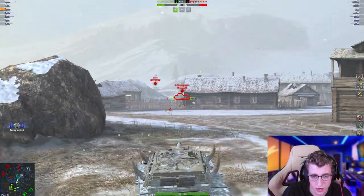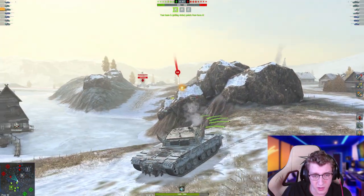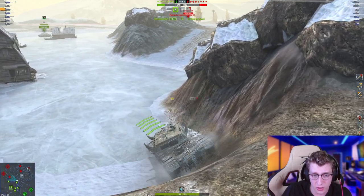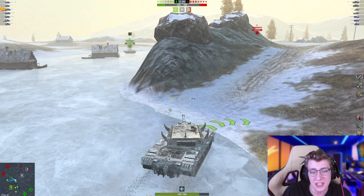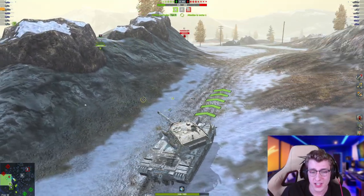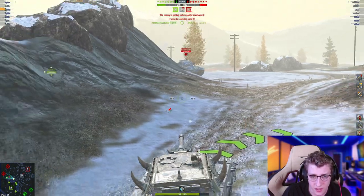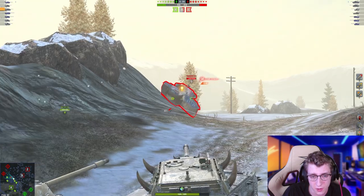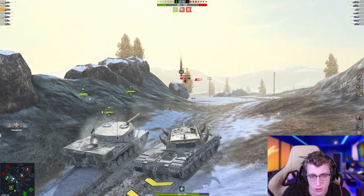We got a shot at the IS-2 — also missed. We got the Emil and finally connected a shot, but unfortunately the Centurion 7-1 is off to our side. Even though our entire team is over here, not a single one of them has decided to do anything about it. The good news is I'm a double shot — I'm going to sit here, wait for my first shell, then wait a little longer, and now we have both shells loaded. We're going to get one tracking shell into the Centurion but I'm not going to shoot him just yet.